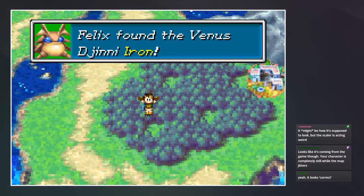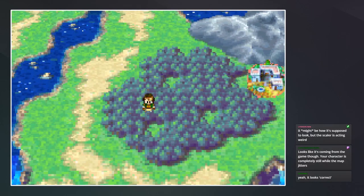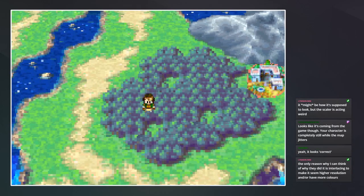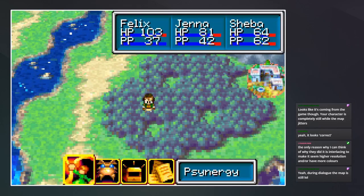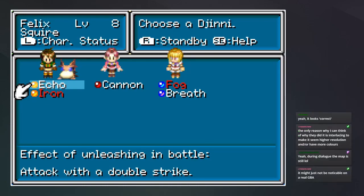It might be how it's supposed to look, but the scaler is acting weird. The character is completely still while the map jitters. Yeah, I see how it's like vibrating now. If I press a button it's still, but on the overworld it moves — so I think that's just the game and not really anything I'll be able to control unfortunately.